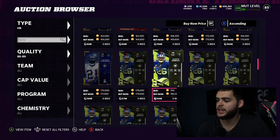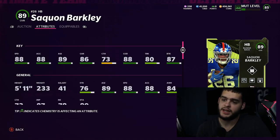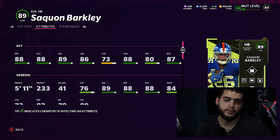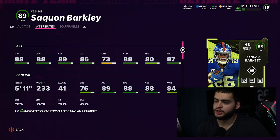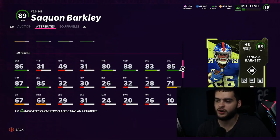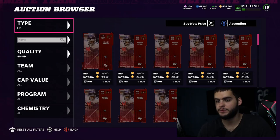Number 5 is Saquon Barkley, and he's pretty cheap at 185k. He has 88 speed, 88 acceleration, 89 agility, 86 carrying, 88 change of direction, and 87 break tackle. He weighs 233 pounds, making him the fastest and heaviest back combination in the game. He has good change of direction, break tackle, decent catching, and can juke, spin, stiff arm, and truck — the most well-rounded back in the game right now.